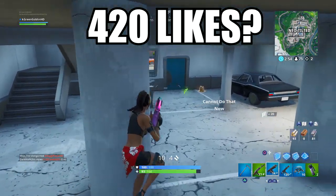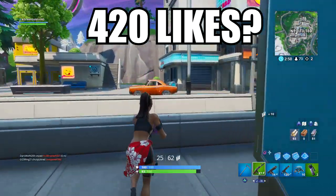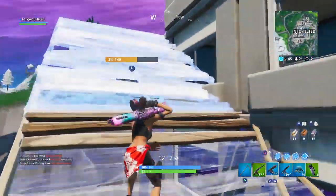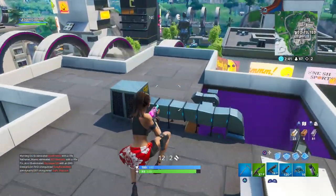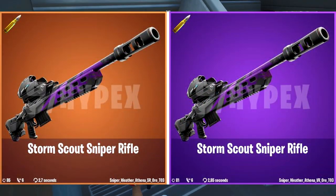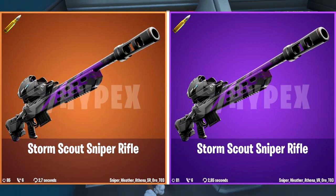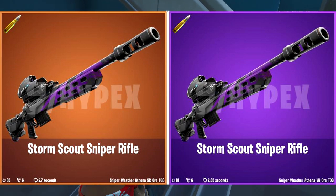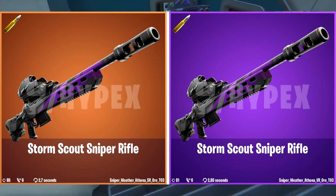Subscribe to the channel if you're new and not already subscribed — that would be awesome. Now let's get right into this. This sniper was officially leaked, found in the files, and it looks like it will be coming to Fortnite probably next week or in a future update. A lot of leakers initially thought maybe this was for Save the World, but it looks like they're confirming this should be for Battle Royale. Of course, Epic Games can change anything, but as of right now it's in the files.